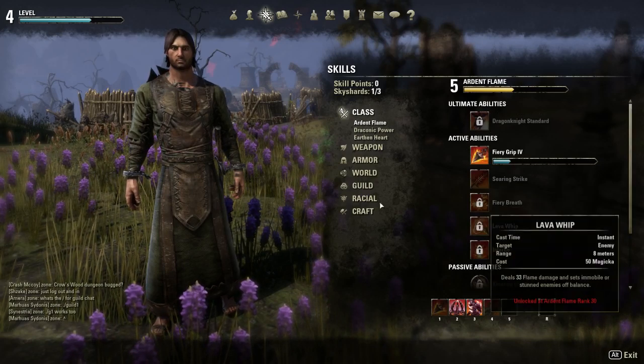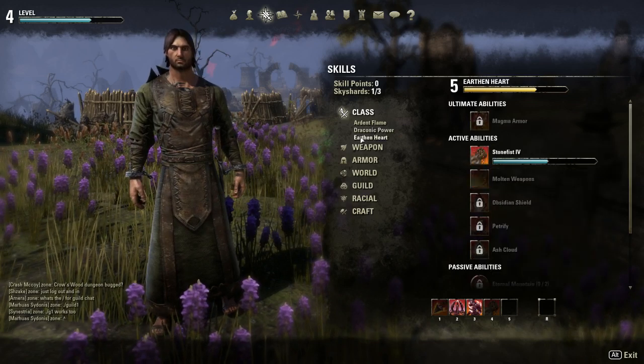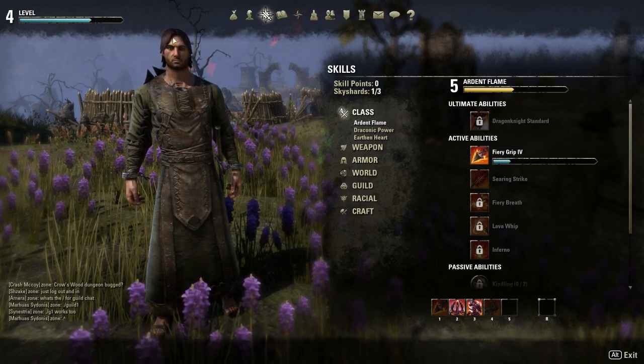Let's look at my skills. I'm going to be leveling up Draconic Power first and foremost. I already have Spiked Armor and Dark Talons. Earthen Heart — I have Stone Fist. Ardent Flame — I have Fiery Grip. I'll sort of go over those skills as we fight.